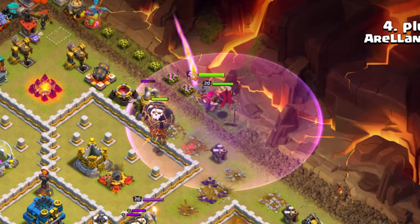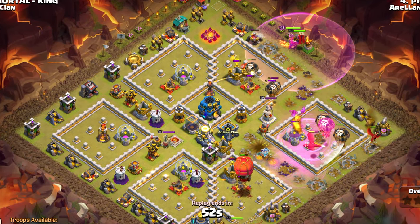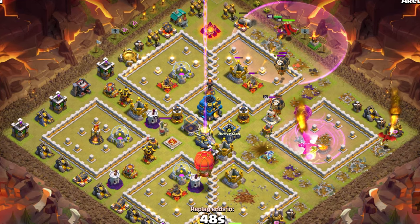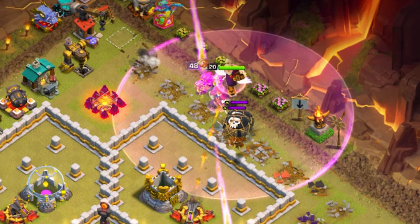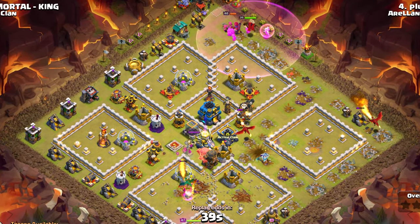I don't know what the strategy is. And then he drops an Air Warden on his Queen. Why are we not using the Warden with the army? You should be using an Air Warden when you're using an Air Attack. But if you're just dropping it on the Queen, what are we doing? We want him with the army. Then he uses his Queen ability. He's got the Healer Puppets and the Archer Puppets, which is a crazy combo.